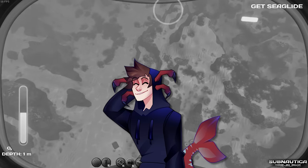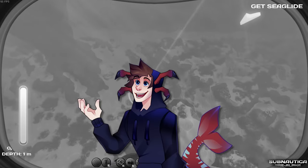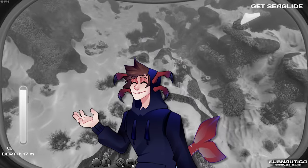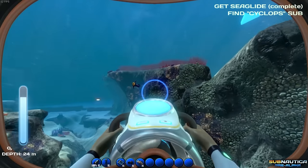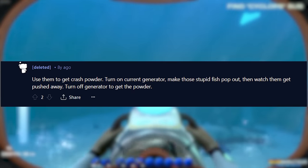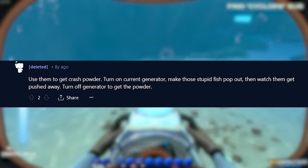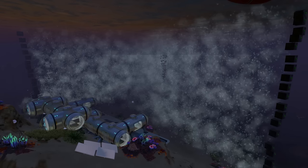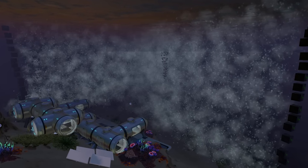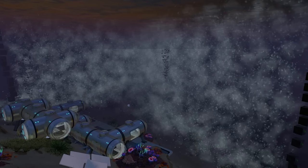It turns out I was wrong. The Seamoth and Cyclops were unaffected, but you could push your lifepod anywhere you wanted and even move reef bags with this. And a really creative use case I found in like an 80-year-old Reddit thread is to use it to pop out crash fish from their homes to get crash pad more easily. Genius! I get why they removed it, since besides being fun to play around with, it just didn't do anything. But I think you could make it a useful tool in Subnautica 2 if you design some gameplay around it.